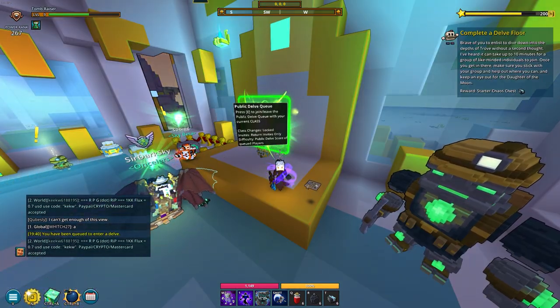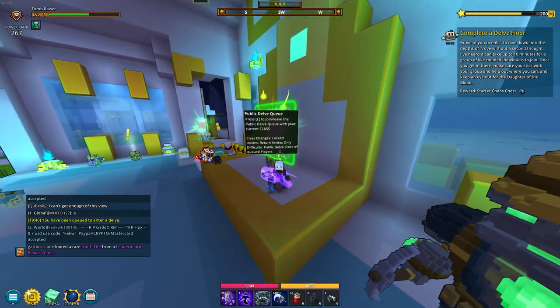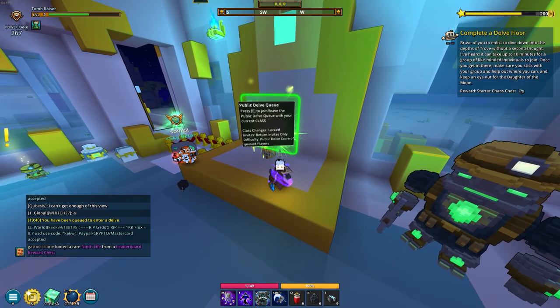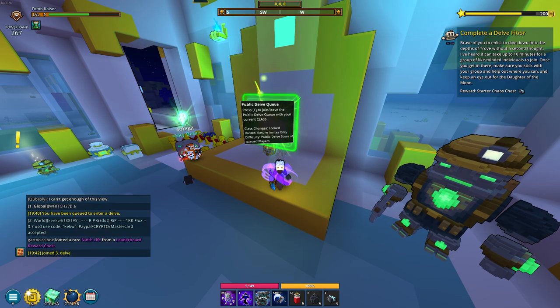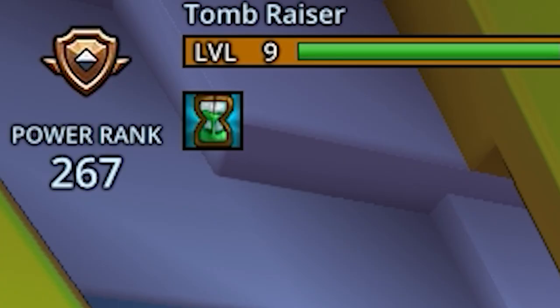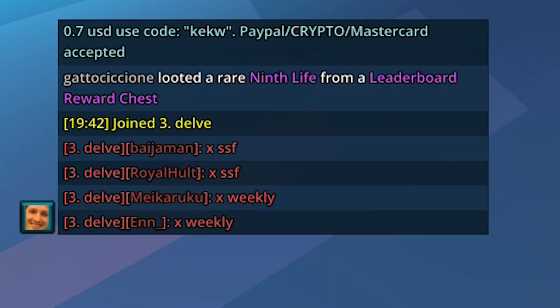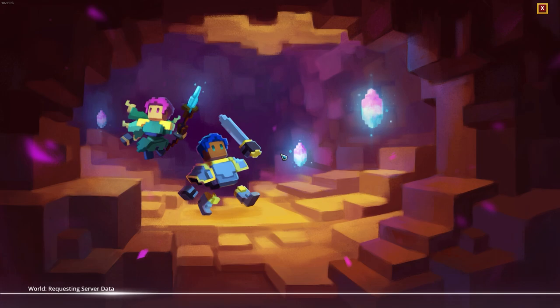Now we're at the point where delves are introduced, which is the dungeon system. At this place you can queue up for a public one, which is the quest. We can also join delve, as I've said in the guide, where we can find groups of people doing delves together and team up. And now it's Monday so you can see people are spamming XSSF, which is a shadow shard farm - they just run around with neon ninjas and collect crystals.